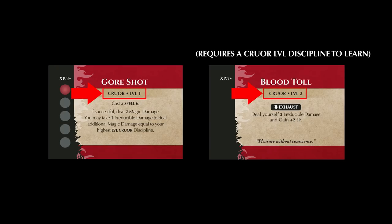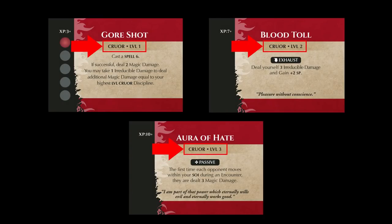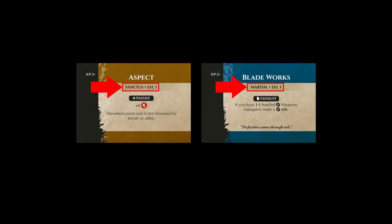Adventurers are required to have at least one discipline from each lower level of the same tree to learn a higher level one. For example, an adventurer can only learn a level three Cruor discipline if they already have a level one and a level two Cruor discipline. In addition, if an adventurer wants to acquire another discipline that is the same level as one they already own — even from a different tree — the XP cost increases by one for each additional discipline of that level they own.